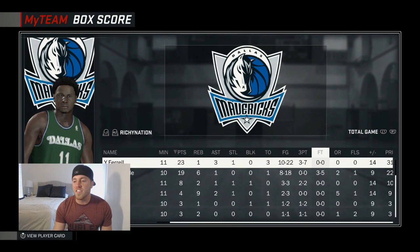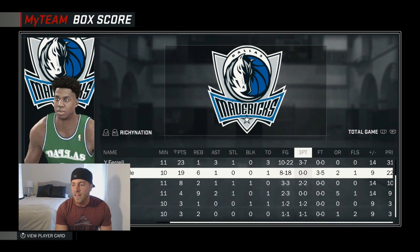Alright guys, checking out the stats! Yogi — 23 points, 1 rebound, 3 assists, 1 steal, 10-22 from the field, and 3-7 from three. I'm not gonna lie, we were just pretty much chucking with Yogi this game, but it was all in good fun! Yogi's been on a roll lately, so this is kind of just a tribute video to him! Whiteside — 19 points, 6 rebounds, 1 assist, 8 of 18, and 3 of 5 from the free throw line.